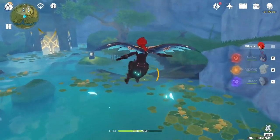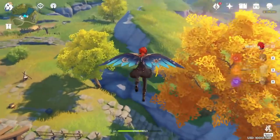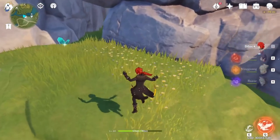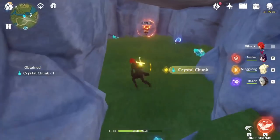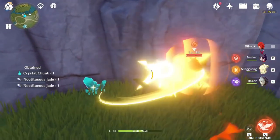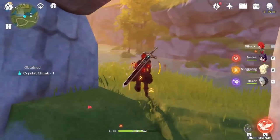There is another amber, so if you need it, just take it. The 21st is at that position — go down. There is an abyss caster again. I didn't kill it. You are annoying.